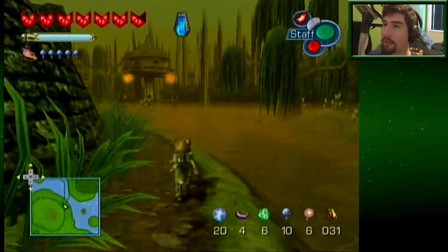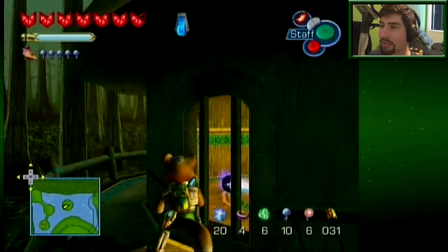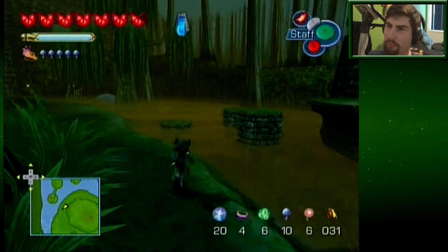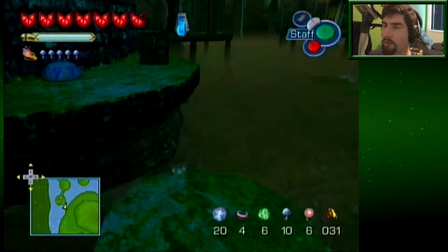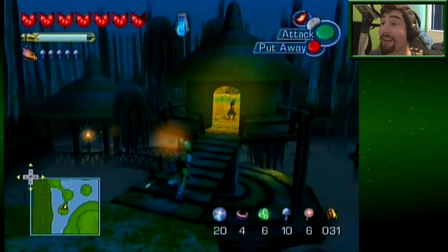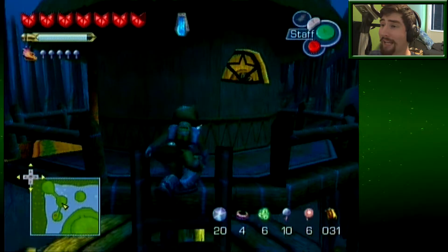So if I remember correctly there should be a little minigame if we go up to the houses now. There's a lightfoot in here - fast forward over. She says: my babies like to climb trees, find all three and I'll reward you. So now you need to find the lightfoot babies. You can go back here if you want to do tests again I guess.